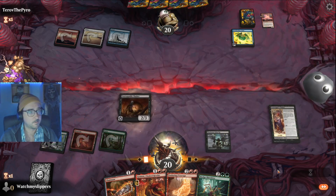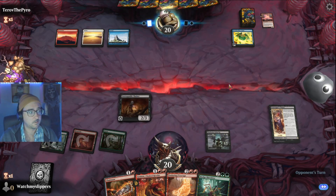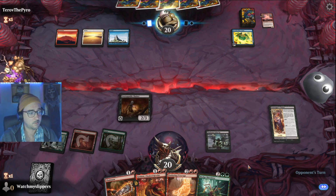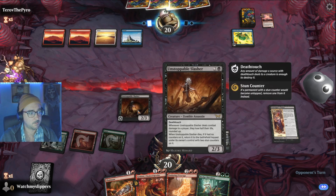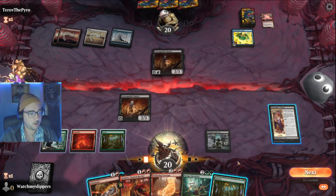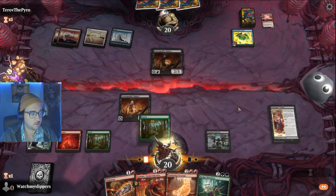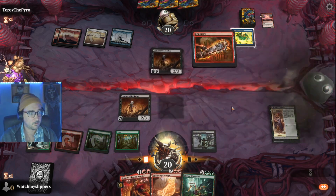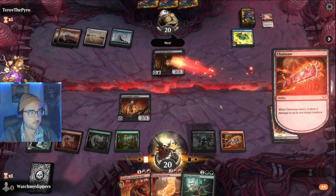Awkward mana, because we don't have double red for either Godric or the Enduring Courage. Slash is pretty nice though. Okay, they get their own, but we can take it out with the Chainsaw. Vroom vroom.